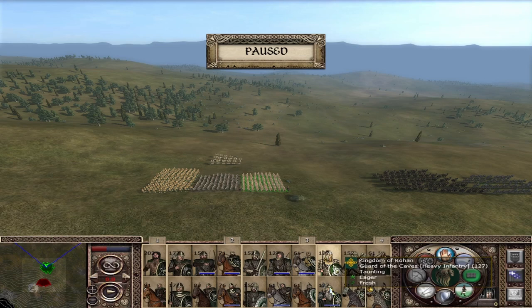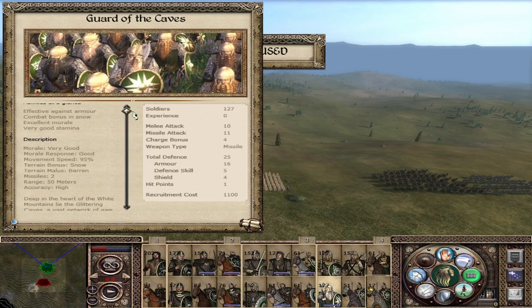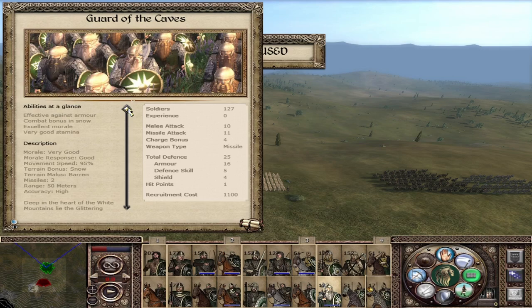The last infantry unit are the Guards of the Cave — a dwarven unit with dwarven stats. Military attack of 10, missile attack of 11 which is armor piercing — they throw axes, 2 of them, with 50 meter range and very high accuracy. But where they really shine is their defense of 25. These guys will hold the line. You won't have many of them because they only come from the Hornburg after you have built the Glittering Caves — not very available, but a nice addition to your army.